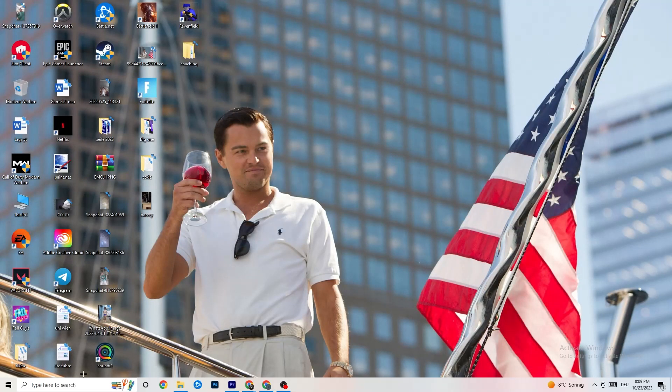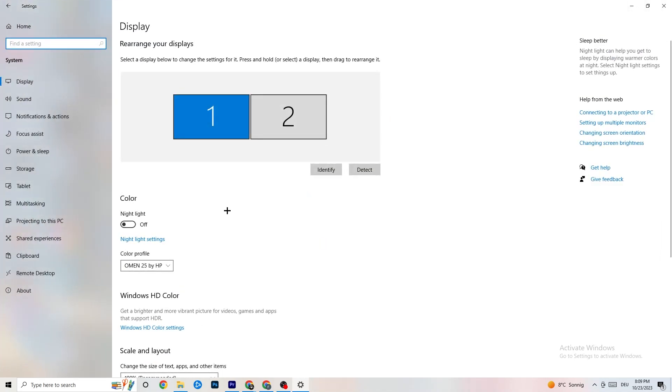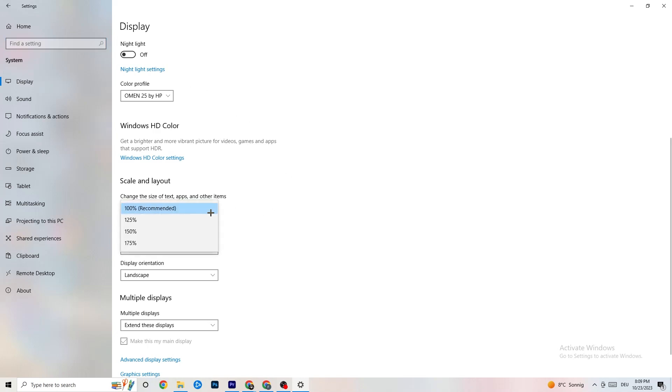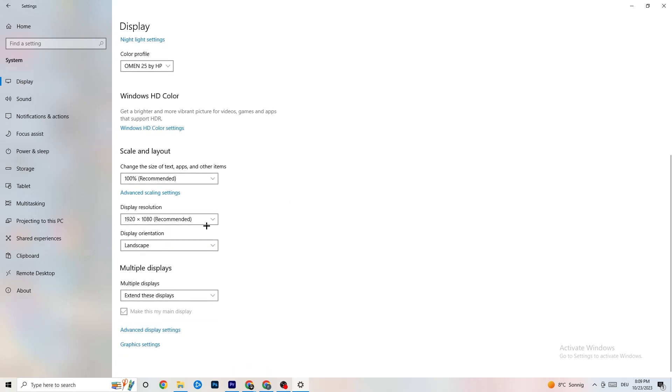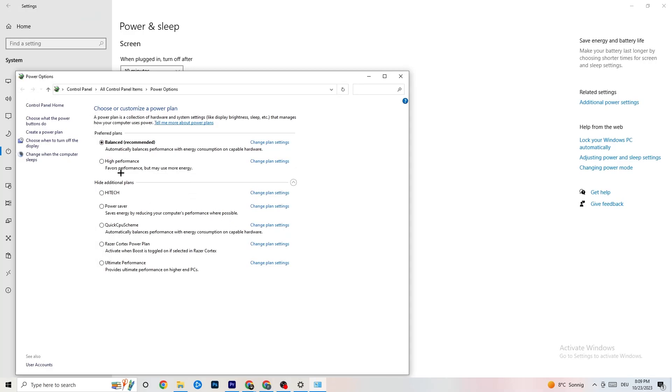Navigate to Windows Settings by clicking the Start button in the bottom-left corner. Go to 'System', identify your main monitor, and change the scale to 100% as recommended. Set the display resolution to match your in-game resolution to reduce crashing. Then go to 'Power and Sleep', click 'Additional power settings', and try either Balanced or High Performance — see which works better.